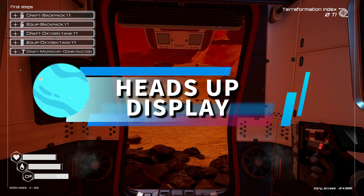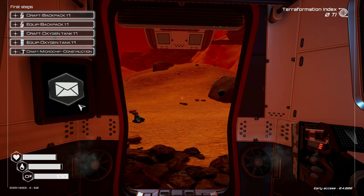During the course of playing the game there are going to be three screens you're going to get extremely familiar with, and the first we're going to talk about is the heads-up display. At the top left we have the starting tutorial quests. You can do these in any order you want. You can even ignore them if you want, but they won't go away until you complete them.